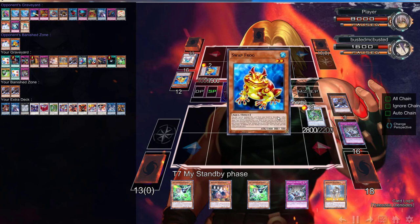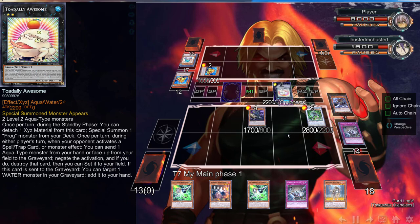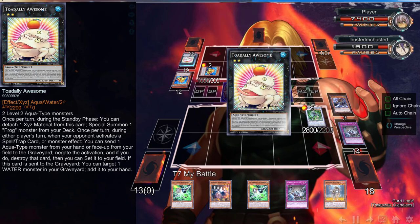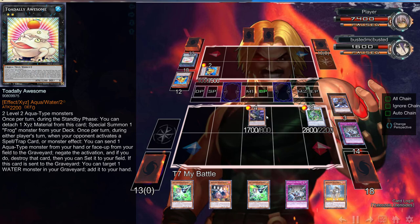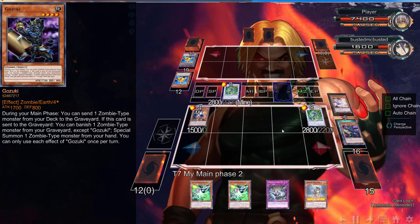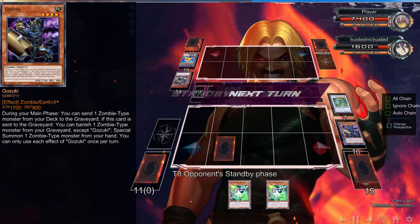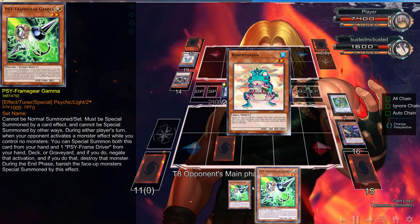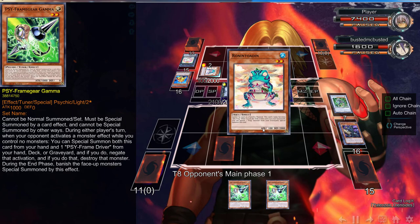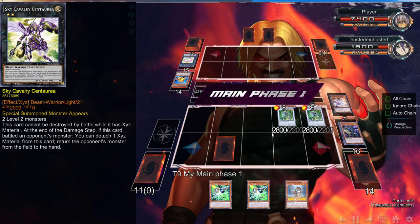He can't come back because I have these Gammas in hand — nothing he can really do. I go Tree Toad, get back my Omega, trying to bait out the Tree Toad negation. He does not negate Mezuki, so I attack the Tree Toad and force him to get back something. Then main phase two I go into another Omega, banish two cards out of his hand. I'm left with Tornado Dragon and Evenly Matched set. If he finds a way to get over Tornado Dragon I still have Gammas.